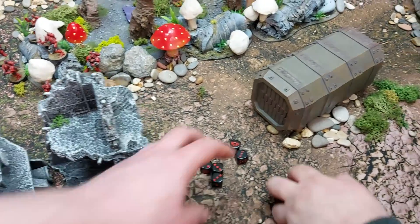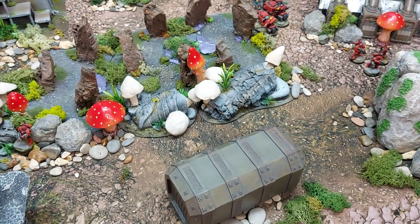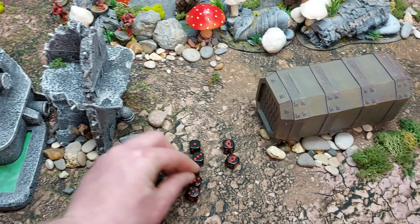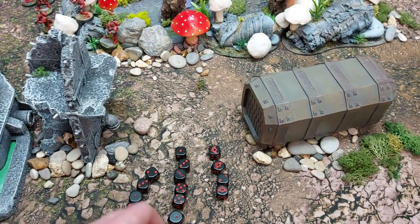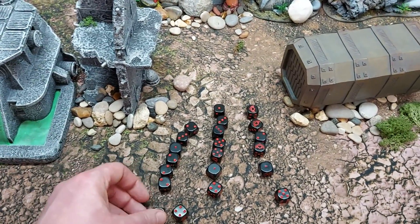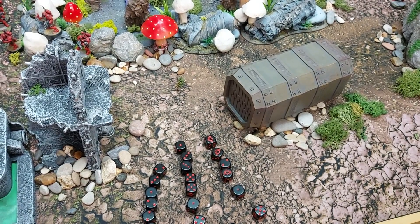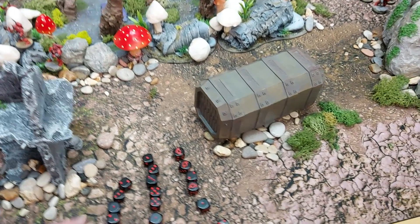The Chaplain's attacks generate two mortal wounds plus regular damage at four damage each — six-up saves required at minus three AP. Most fail. Meanwhile the Outriders fight with their full attack complement: each model gets two attacks for charging, plus chainsword, plus Shock Assault, plus Savage Echoes — the sergeant gets an extra attack. Total attacks are staggering for just three models.